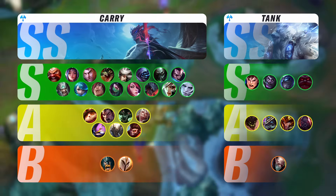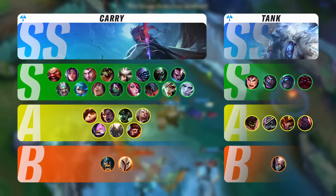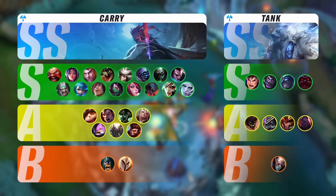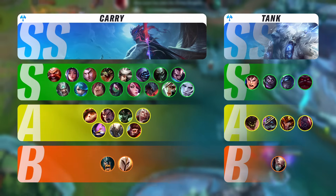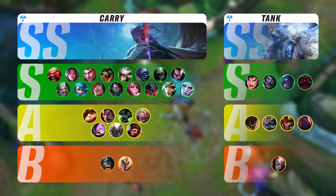I want to talk about two different things when it comes to Gragas in the Baron lane. Gragas has received multiple buffs this patch, direct ones and indirect ones. With the power of the newly buffed Rod of Ages as well as buffs to his second ability and his passive, he becomes a really big menace in the Baron lane. For the tank build, you do not really need Rod of Ages, but you can go into it if you truly want to.